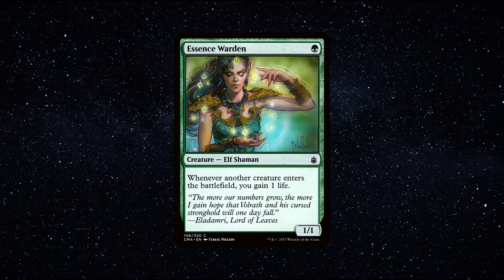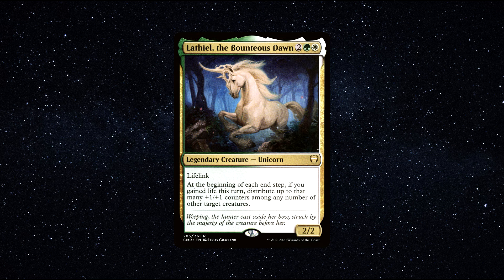A card I highly recommend to run alongside this commander is Essence Warden. This elf shaman is going to help us gain a lot of life triggers throughout the game, helping us distribute a lot of plus 1 plus 1 counters. Imagine how many creatures are played in the game of Commander — it's usually a lot, making this card synergize very well with Lathiel. Overall, Lathiel is a wonderful life-gaining unicorn that can pack quite a punch. And you can buy this commander for around 50 cents, which is a very nice little budget card.